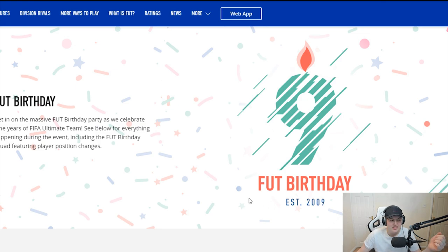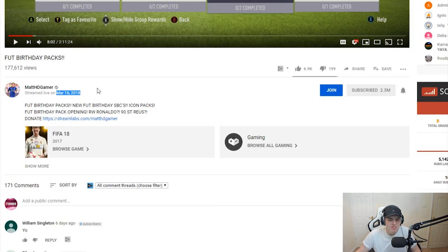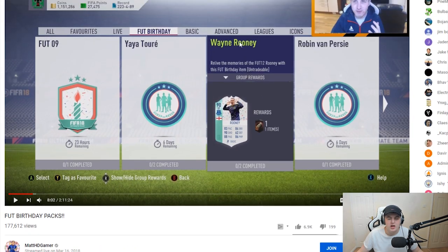Last year was the ninth year — FIFA Ultimate Team was established in 2009, so this year is its 10th year. In my opinion that makes it way more important; I think the promo's going to be way bigger. I did a little digging and found that March 16th 2018 was when we got the FUT Birthday promo last year. The actual launch date is disputed — either March 5th, 9th, 14th, or 19th from various websites. Currently it's about February 10th, so we're roughly three weeks away from expecting FUT Birthday.